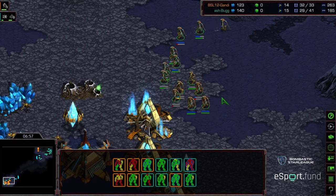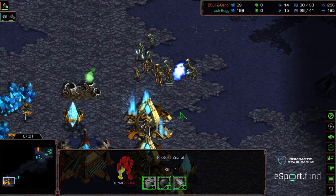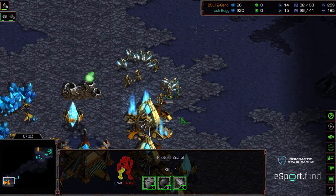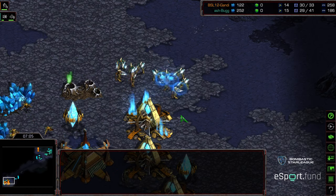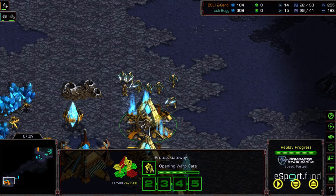I believe it's about even zealot count overall, but Bug with the better concavity and working against weakened zealots, just having overwhelming numbers. There's GG — and an exit that almost feels like an Alt-F4 right there. But Gandhi drops again — I'm assuming they're GG'ing out in chat. Bug takes game two and advances to the final match. Hope you guys enjoyed it, thanks for listening.